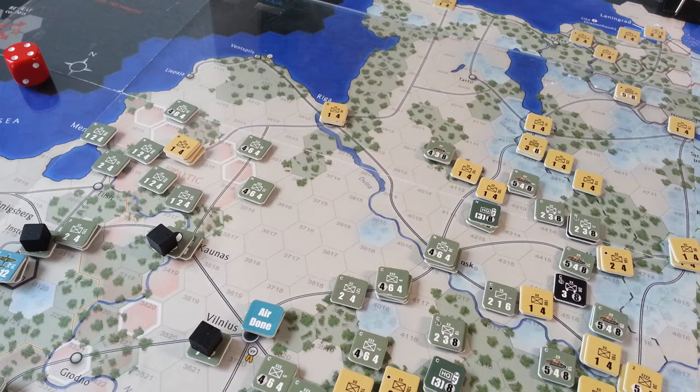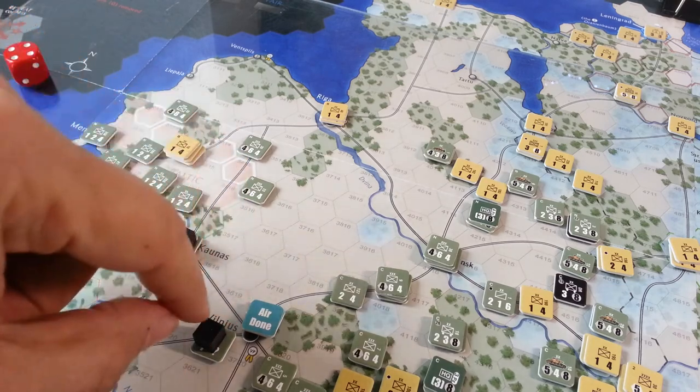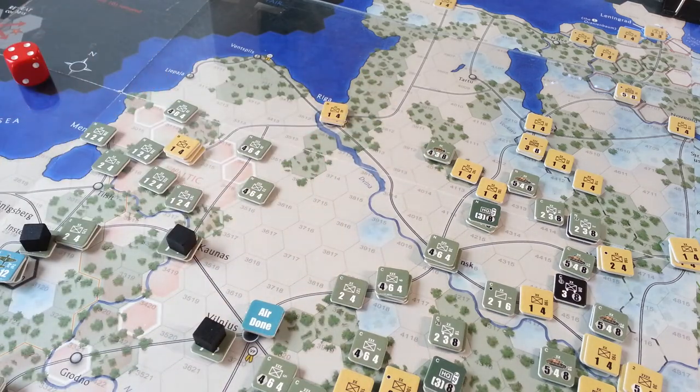My thinking would have been completely different in terms of where I would have put the HQ and how far I would have pushed my units forward, if indeed the Soviet move or counterattack was not out yet. But because it is out, I know I've got a free-for-all except for putting myself into either an isolated or out-of-supply condition. I won't be assessed for being out of supply until we get to the actual attrition phase, and I will get to move my supply dumps before then, so I'll push these up — all these units will be within seven hexes of a supply dump.